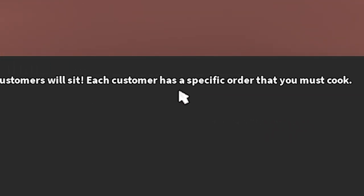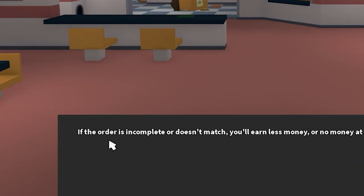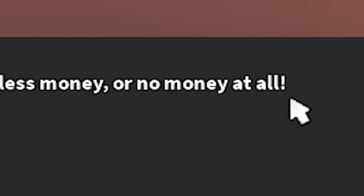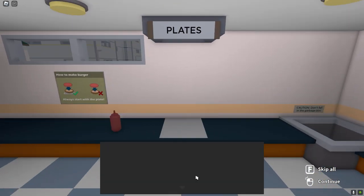This is where customers will sit. Each customer has a specific order that you must cook. Like McDonald's — except they get it wrong. If the order's incomplete or doesn't match, you'll earn less money or no money at all. This is the kitchen where you will be cooking all your orders. Dirty.